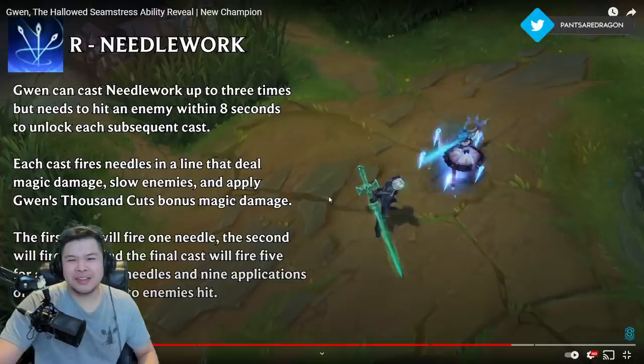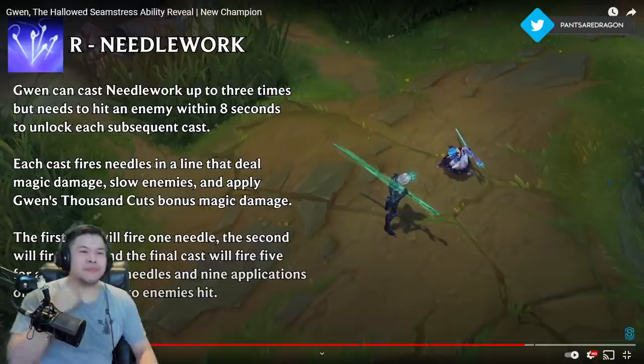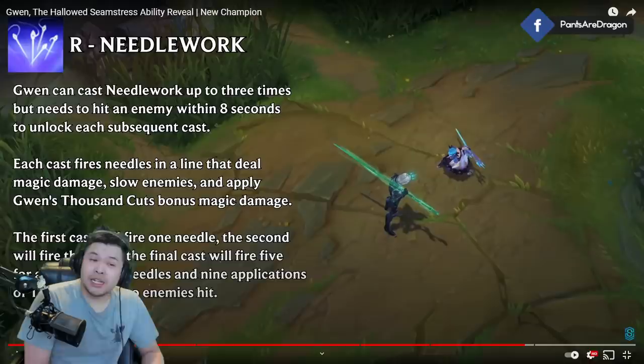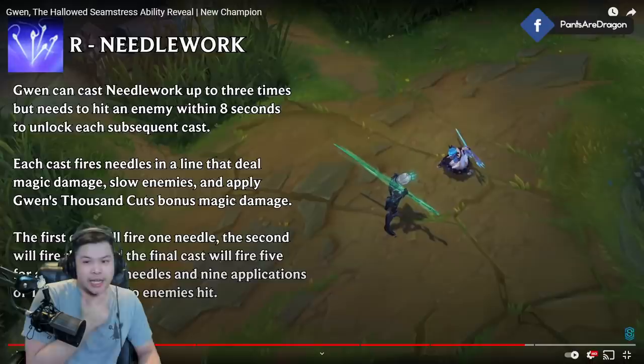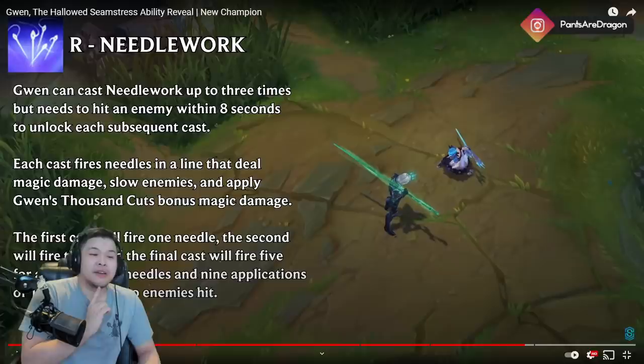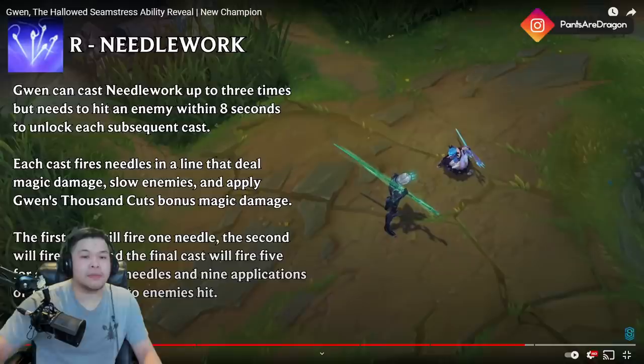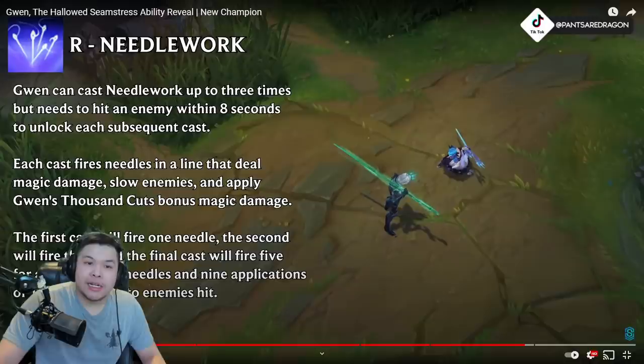Is this the old Aurelion Sol R? Let's read it: R — Needlework. Gwen can cast Needlework up to three times but needs to hit an enemy within eight seconds to unlock each subsequent cast. Each cast fires needles in a line dealing magic damage that slows enemies and applies Gwen's Thousand Cuts bonus magic damage. The first cast fires one needle, the second fires three, and the final cast fires five, for a total of nine needles and nine applications of Thousand Cuts.